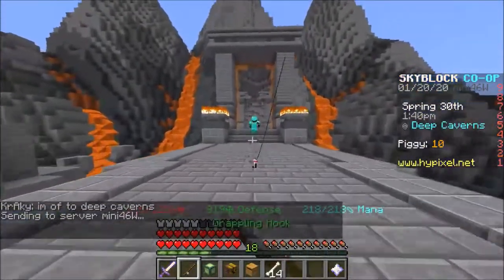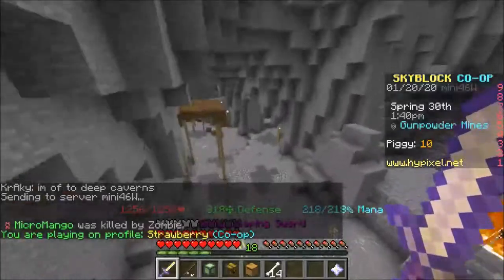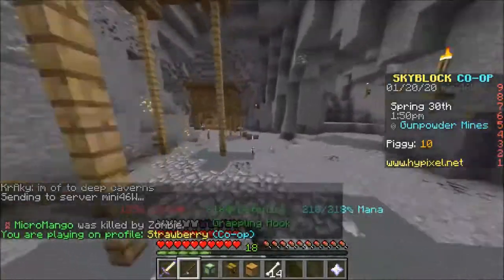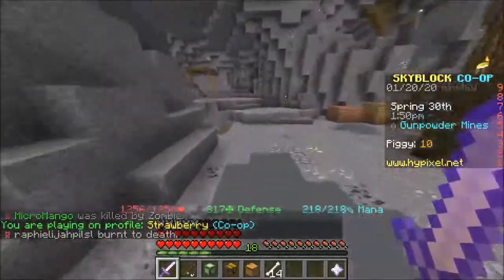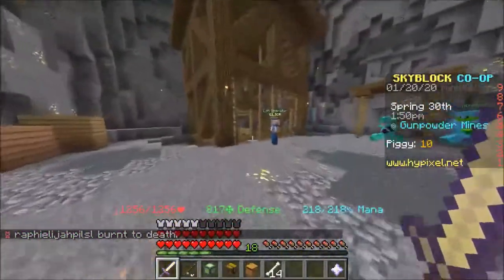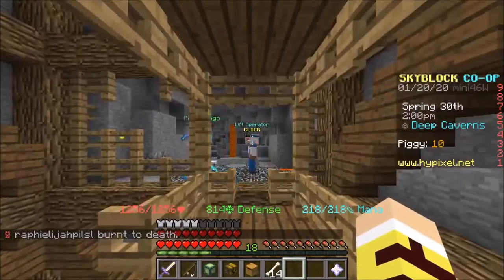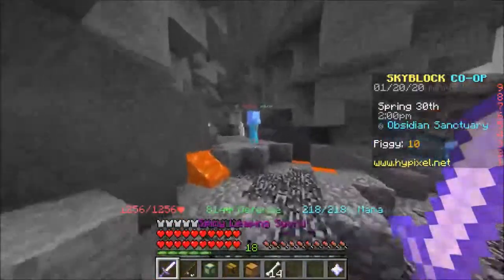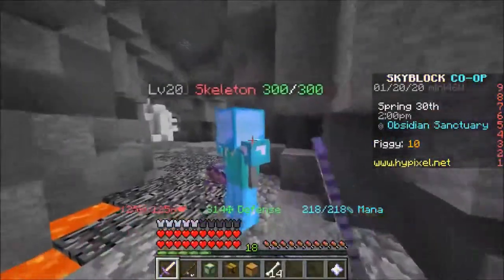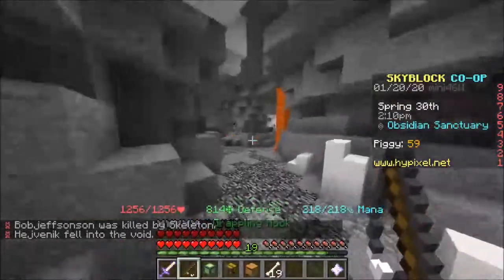There are two ways to get EXP in the deep caverns. Vanilla EXP - I'm not talking about combat or anything like that; I'll do a separate video for that. Basically, you go to the very bottom, find a path all the way to the bottom, and once you find the obsidian sanctuary you unlock it permanently. Then you can use the elevator and kill these mobs, and they give you a good amount of XP.